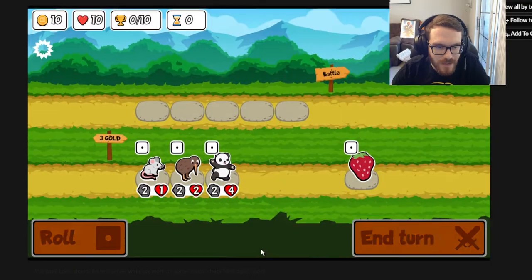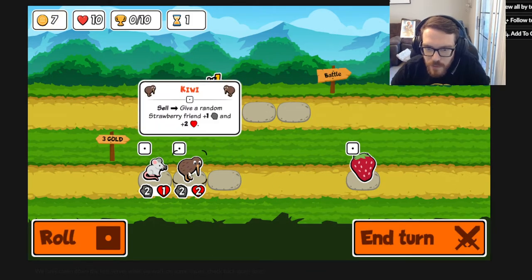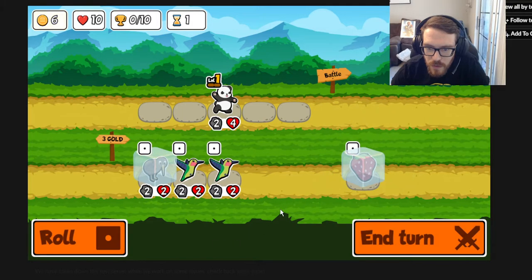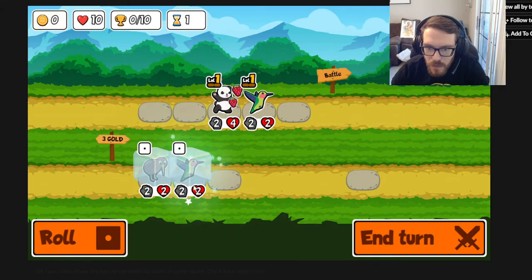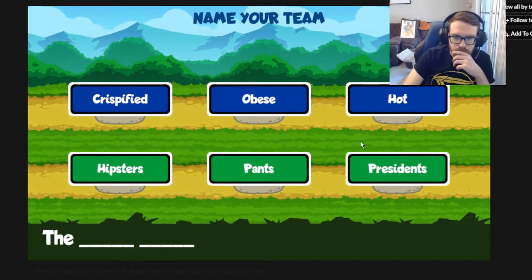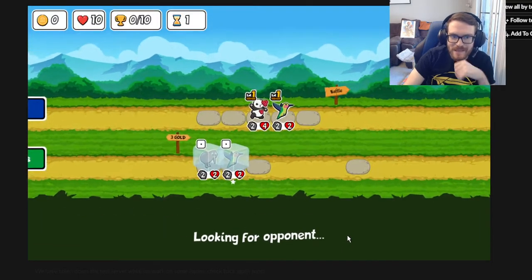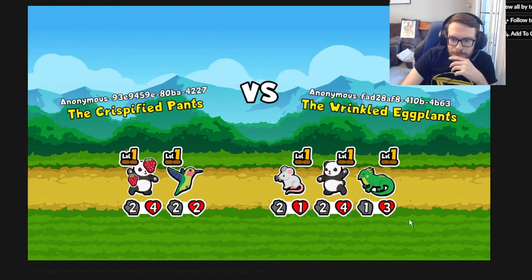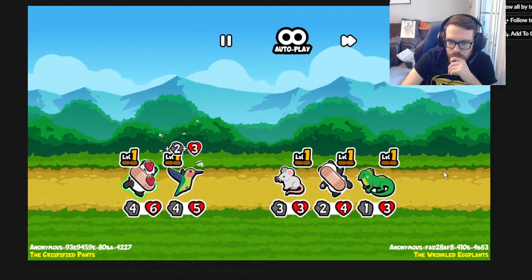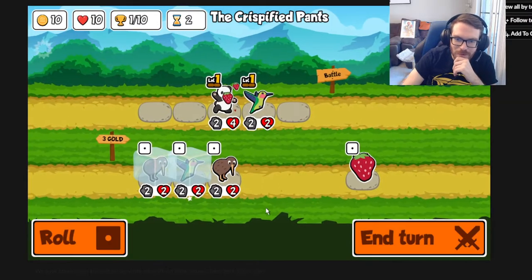Everyone's going the lion-toad build, which is fine because we counter it pretty well with our toad. But not well enough unfortunately because of the vulture - and that's the end of that. Let's try again. Kiwi: sell to give a random strawberry friend plus 1 plus 2. We do have a strawberry available so that could be worth it. Let's get a hummingbird.